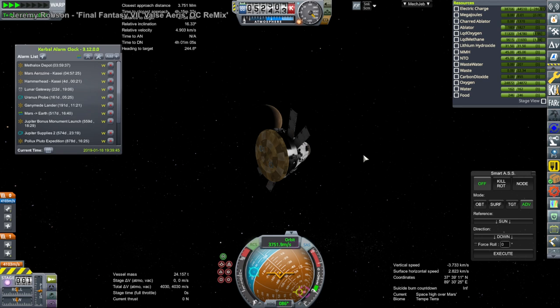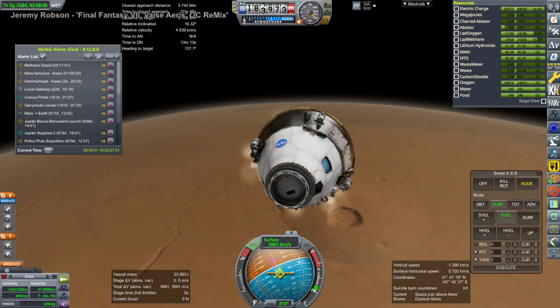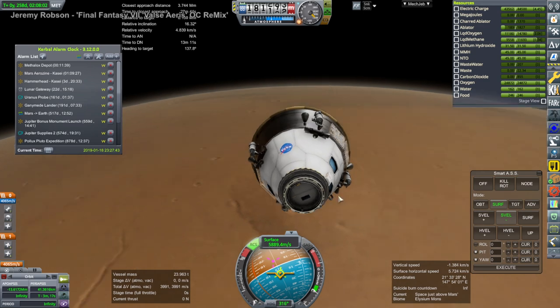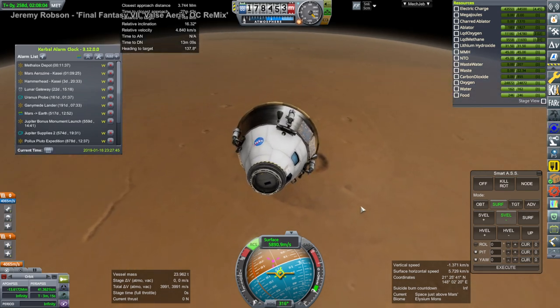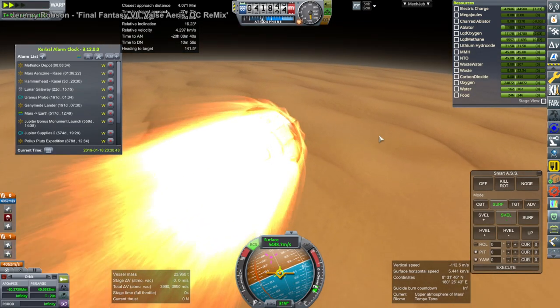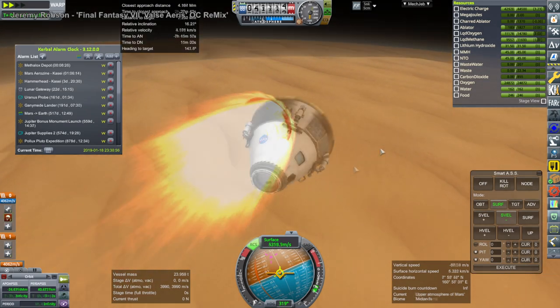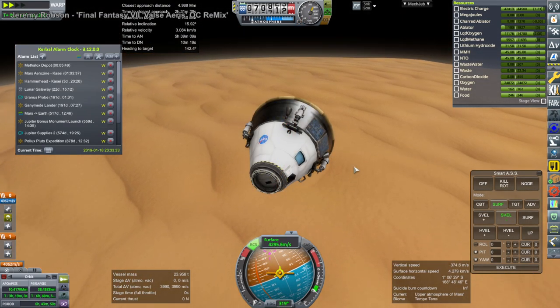Here is stock Mars Lander 1, and this could potentially be useful. So it does have less methane and oxygen — the differential must be because of boil-off, the oxygen has boiled off more. But it's not as severe as the other one, so we could do a better job of topping this off, perhaps with that methane-oxygen fuel tank that we've got coming in.